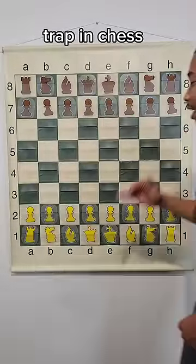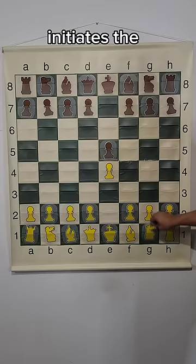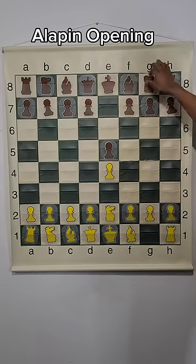What is the Alapin Opening trap in chess? Let's go over it with the white side. E4, e5, knight to E2 initiates the Alapin Opening.